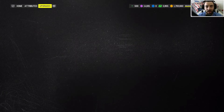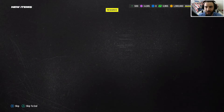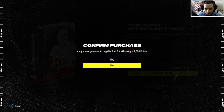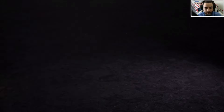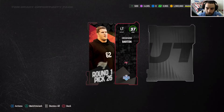Definitely an interesting card right there. I really just want to get into this offer — I really want to pull Tom Brady. Let me pull the legend, the goat himself, Tom Brady. Come on EA, bless me. I know you just blessed me with those ultimate legend packs, but if you give me a Tom Brady this would probably be one of the top days in Madden 24 for me. Let's go open up this offer.